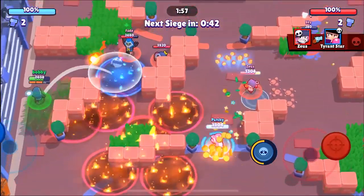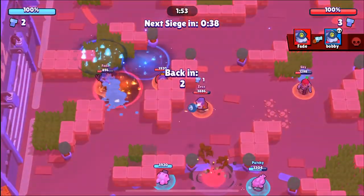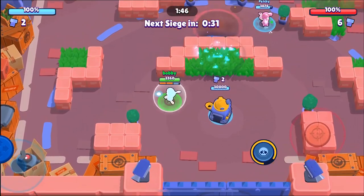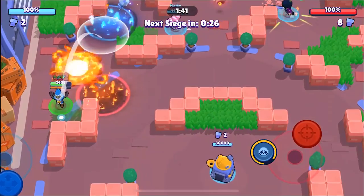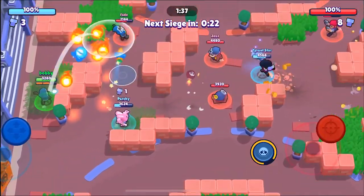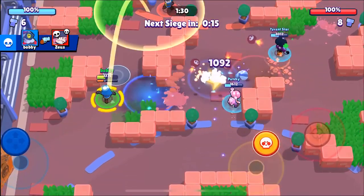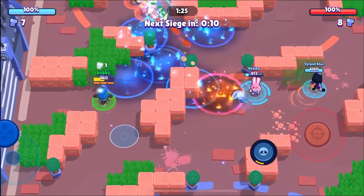They have the lane on lockdown pretty much right now but we should be able to tie — wait, we choked the last shot. Now the opposing Barley has the old star power and I think it's really helping, because in a Barley versus Barley matchup you can just chuck shots constantly — he's gaining health while doing it and I'm not. So I do think the old one is better. Patchy's helping a lot pushing back the Barley on our lane. We're going to use our super to push back that Barley and regen some health.